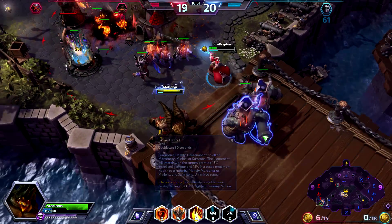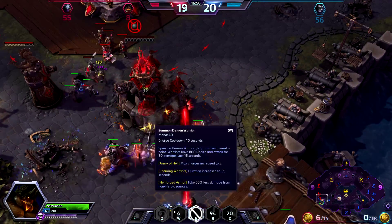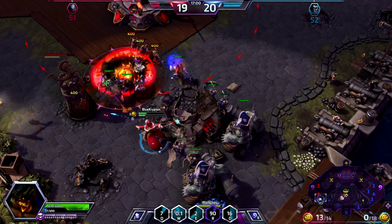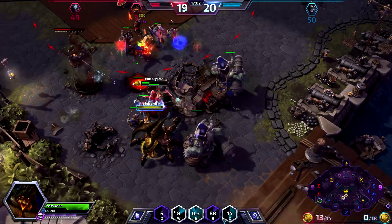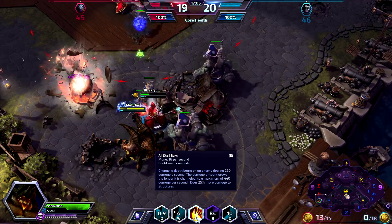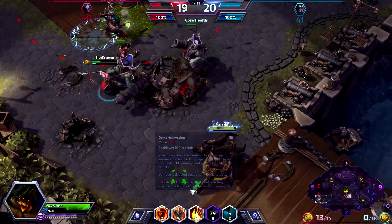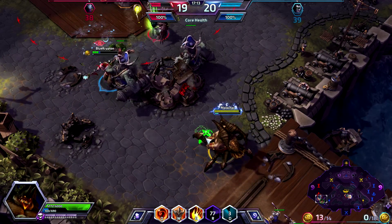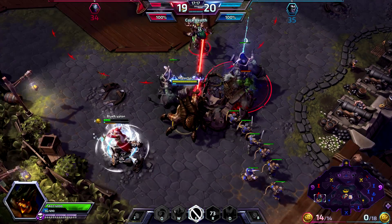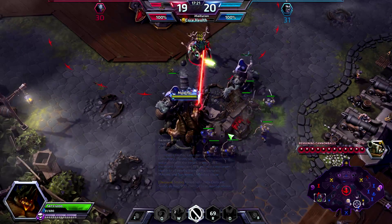We're going to summon down the rain and just stay up here and use our beam to take this out. More demon warriors. We don't really have enough mana to get good use out of All Shall Burn. You might want to run. I'm going to try to give her a little bit of room. Luckily — oh, Malfurion's AI-controlled. No wonder.